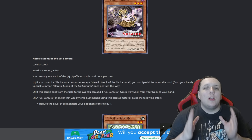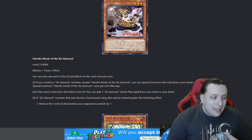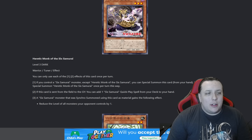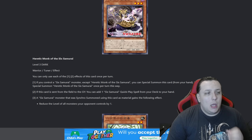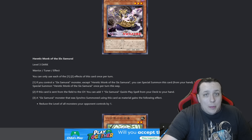Why does that matter? We'll get into the Six Samurai quick play spells we can use in just a bit, but it is another level three tuner — another monster that you can special summon for free. The fact that it has 500 attack lines up with a lot of our Six Samurais in regards to using Aestheticism, so I'm not too upset about this. It's good either in your hand or in your deck.